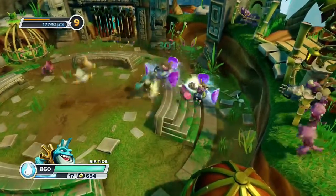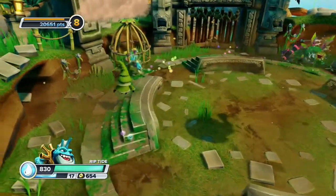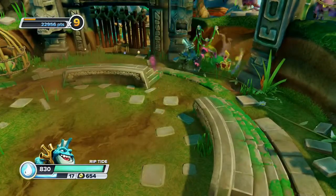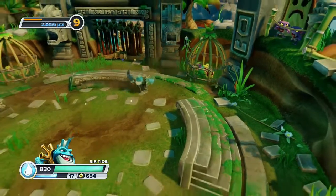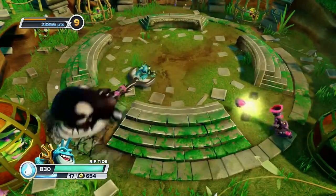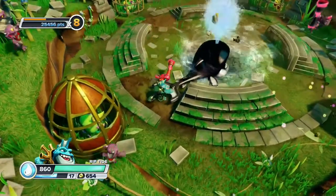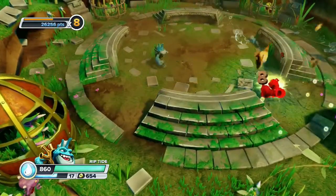We have upgraded the whale attack with something called Blistering Blubber, which does more damage with the whale. Watch when he does the whale attack — out of its spout comes a series of piranha fish. That is the soul gem upgrade ability, and those piranha fish, even if the whale doesn't hit you, will continue attacking for a short period of time. So that is a pretty crazy soul gem ability.